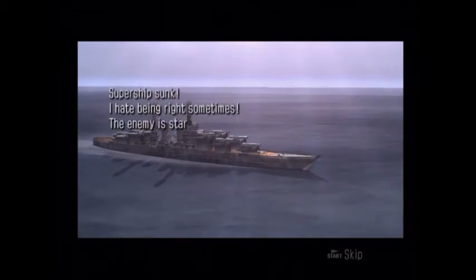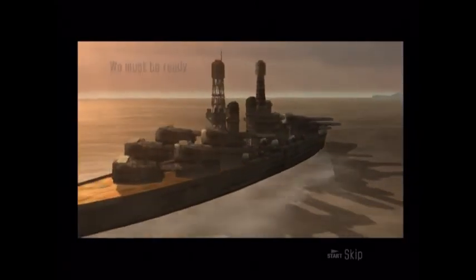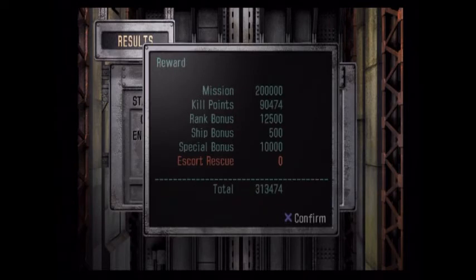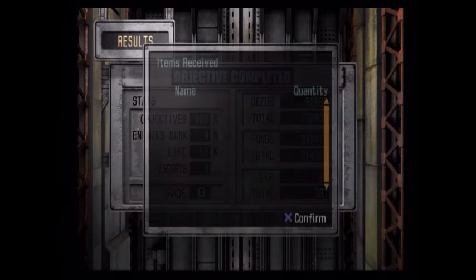I hate being right sometimes. The enemy is starting to take us seriously — we can expect more of these super ships coming our way. We must be ready. Someone could have thrown a dart at the bow of my ship and sunk me, so we'll just not allow that to happen. B-rank. 9% enemy sunk — totally fine, don't even care. 200,000 just for the mission. 313,000 total. That's crazy. We're a rear admiral now.